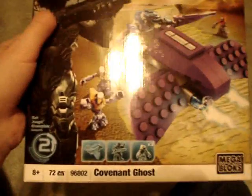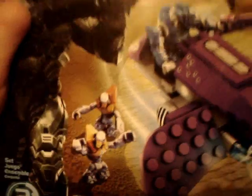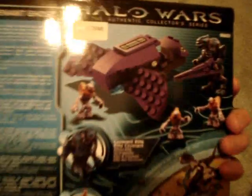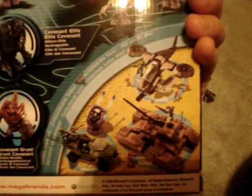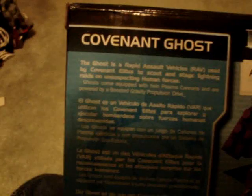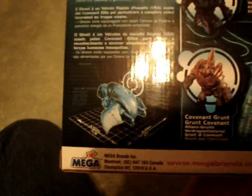Now onto the box. It's set number two, Covenant Ghost. You can see the colors better on the figures here — the Elite is dark blue. On the back it shows the beam rifle and some of the other sets: Hornet, Scorpion, and Warthog, along with the Grunt and Elite. It says here: the Ghost is a rapid assault vehicle, RAV, used by Covenant Elites to scout and stage lightning raids on unsuspecting human forces. Ghosts come equipped with twin plasma cannons and are powered by a boosted gravity propulsion drive. Everyone knows what the Ghost is, probably.